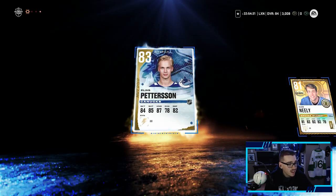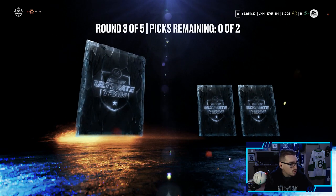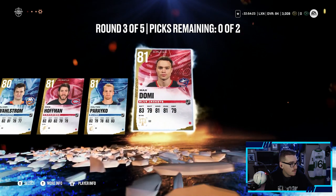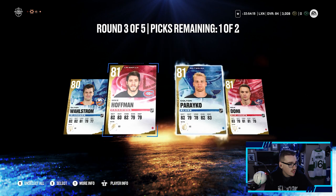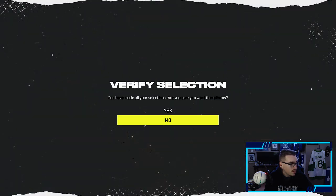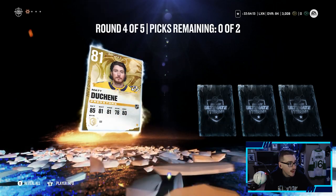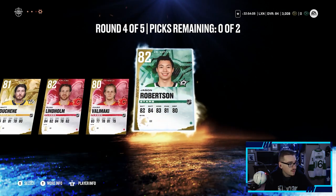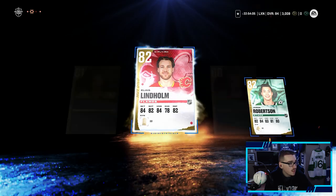Come on, three more rounds — let me see that purple tint. Oliver Wallstrom, Mike Hoffman, Colton Pareko, and Max Domi. My god, this is making me so depressed — I've seen so many good packs on Twitter and we're not going to pull anything. Doesn't look like it. Jason Robertson and Hampus Lindholm.